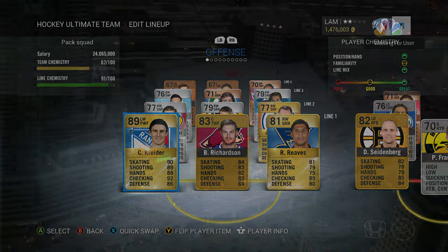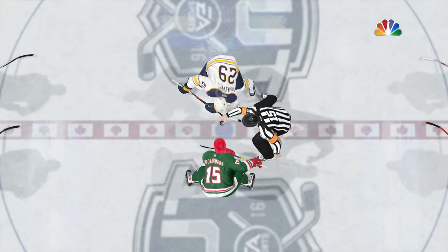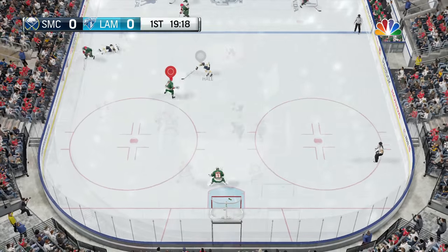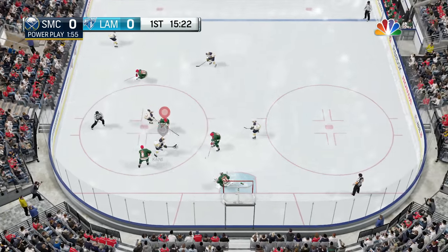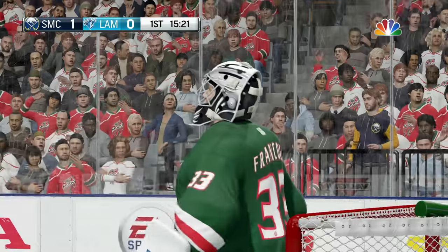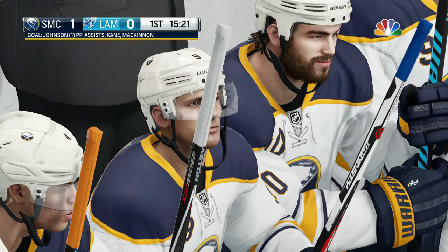Here we go — the first game of Pack Squads with some new jerseys and a new logo. The opponent has some really good players — not the matchup I want but we'll get the game going. Tyler Johnson scores and it's one to nothing. This game is really laggy though — looks like he might be on Wi-Fi — and it's going to be a struggle if it keeps lagging like this.